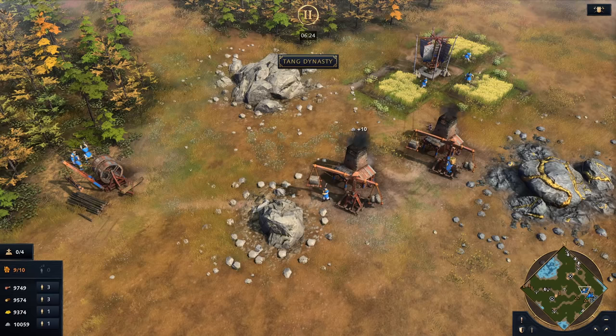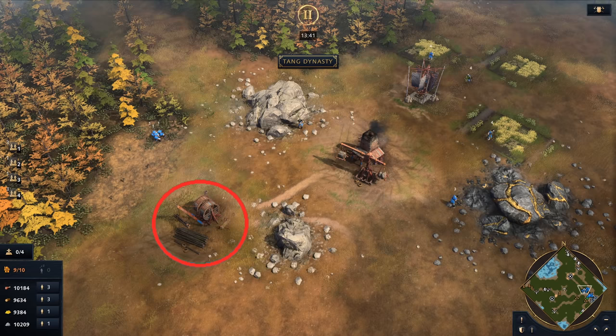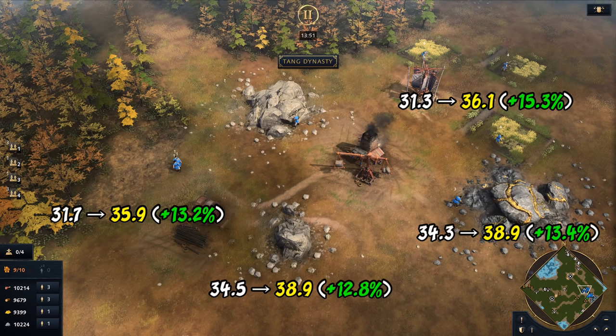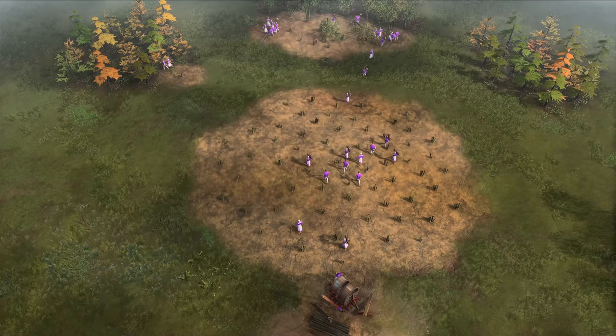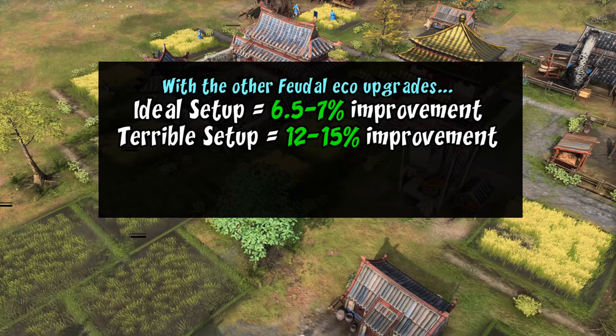To capture the other extreme, I repeated the test with a much less efficient layout — the lumber camp starts far from the wood line, we're using a single mining camp between gold and stone, and we have some doubled and even tripled-up farms. In this case, wheelbarrow gave more like a 13 to 15% improvement. The best rule of thumb in feudal age is that wheelbarrow is probably giving a general 8 to 10% help to your economy, plus faster movement to help villagers escape raids.